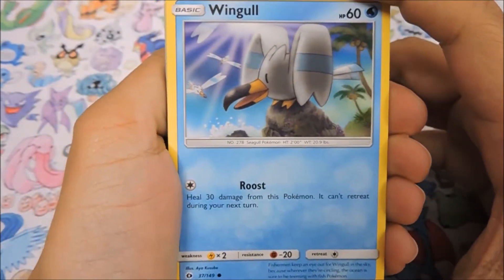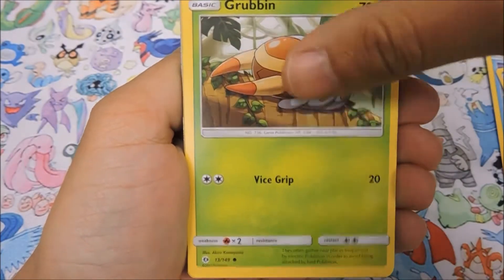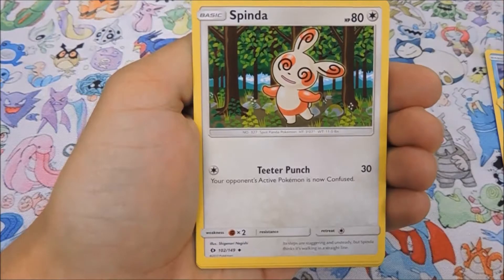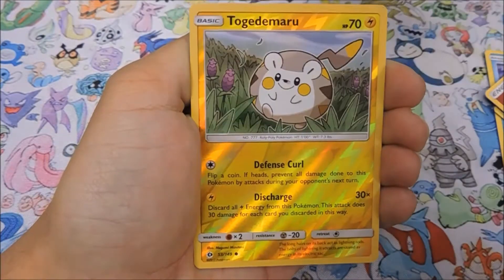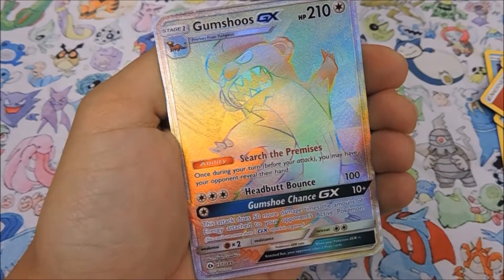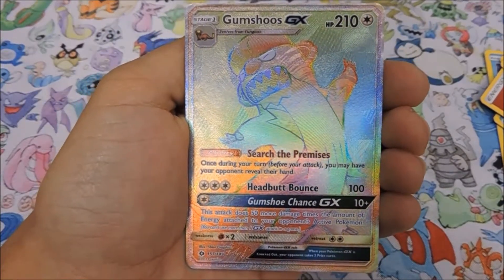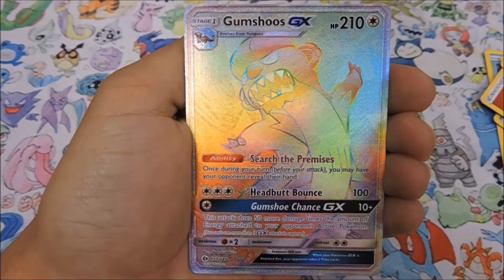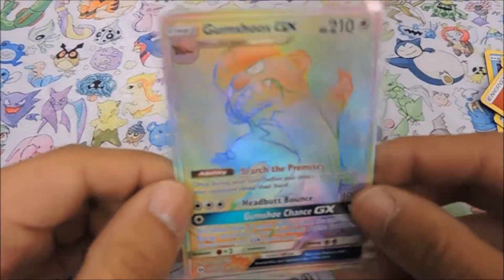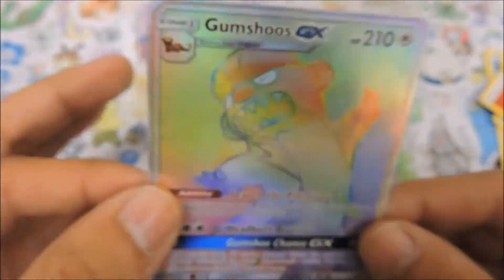Starting things off we have a Wingull, a Popplio, a Growlithe, a Grubbin, a Zubat, Fire Energy, a Steenee, Spinda, Potion, and ooh - a reverse Togedemaru! And a hyper rare Gumshoes! You have got to be kidding me! If you guys watched our last video where we opened 10 Pokemon Sun and Moon booster packs, you'll see how excited we get for this card. Wait - I just realized this is actually a secret rare, look right down there. So is it a hyper rare AND a secret rare?